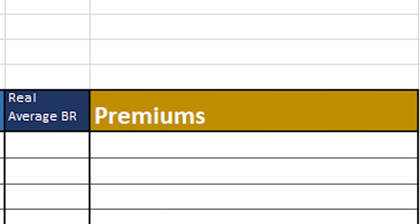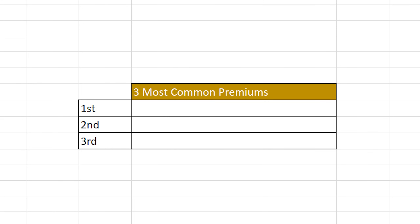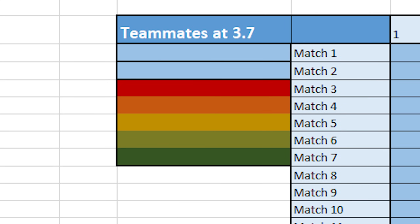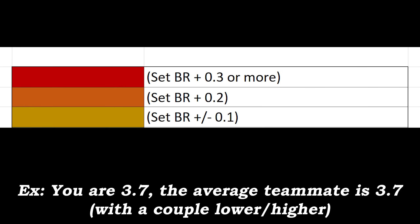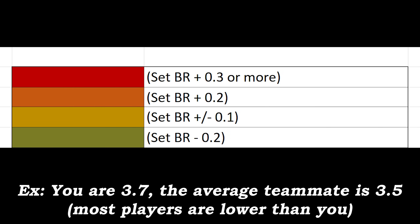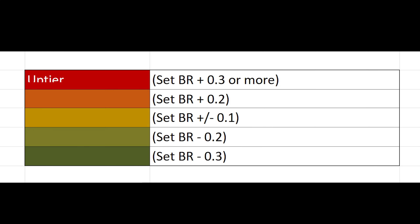I also made sure to document what premiums I saw, so I could see not only how many premiums are being used at each major BR, but also which are the most popular. Looking at the color coding, there is red, orange, yellow, light green, and dark green. These colors are assigned to each match and are a reflection of that match's average BR, not real BR. Red represents a match where the average player was 0.3 or more ratings higher than your vehicle's BR. Orange is 0.2 higher, yellow is the same as yours or 0.1 higher or lower. Light green is 0.2 lower than yours, and dark green is 0.3 lower. In order, these are uptier, slight uptier, on-tier, slight downtier, and downtier.